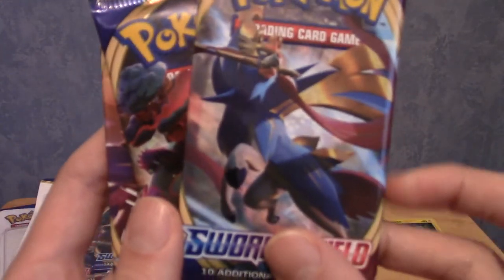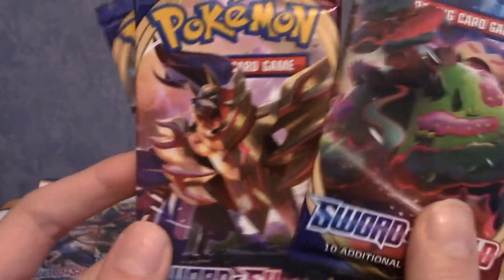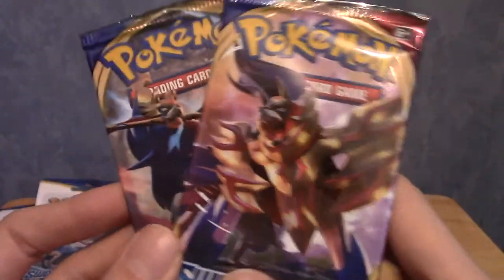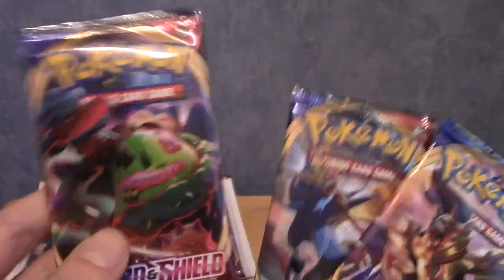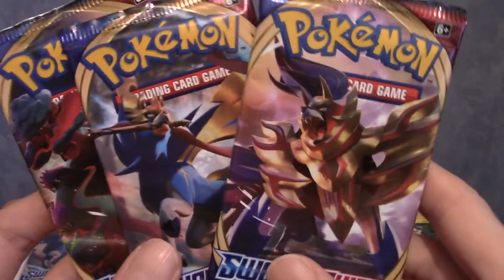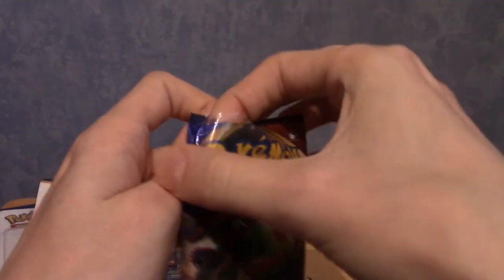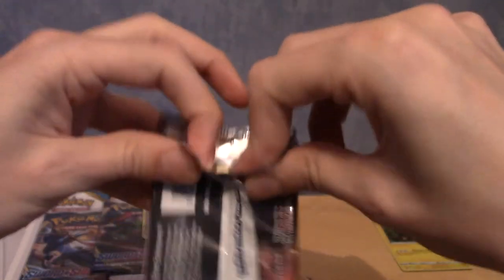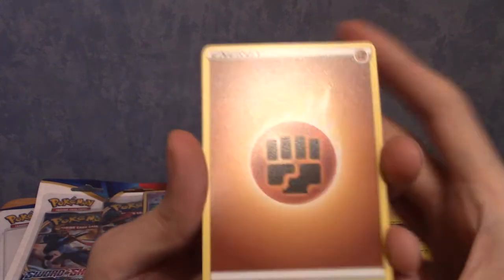We have three packs with designs: Zacian, Gigantamax Snorlax, and Zamazenta. I wasn't expecting Snorlax - I'd have expected one of the starter final evos or whatever. Let's go with the Snorlax first. I'm guessing the card order is going to be similar to what Sun and Moon introduced - four to the front, and the first one will be an energy. I'm going to guess a steel energy to start. I was completely wrong.